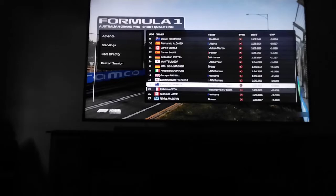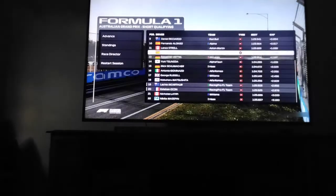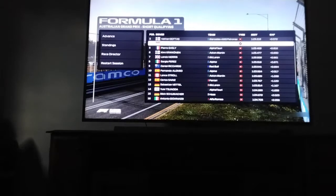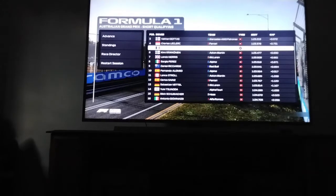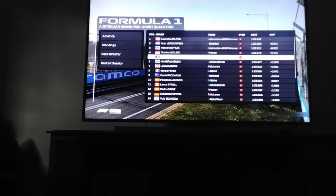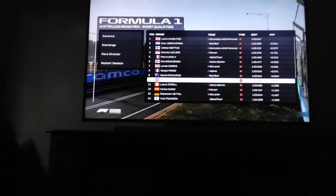That lap has put us into P19. Daniel Ricciardo not really performing well in that Red Bull. Kimi continuing from his podium at the last race with a P6 here in qualifying. Lewis Hamilton gets the pole. Let's get into our home race.